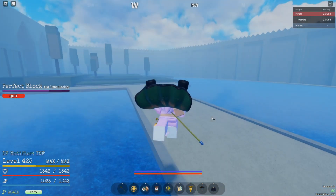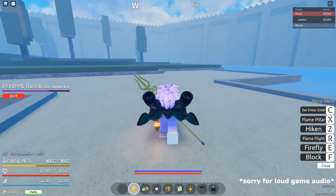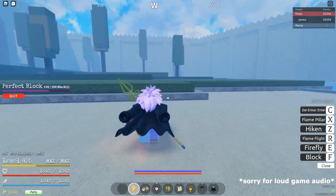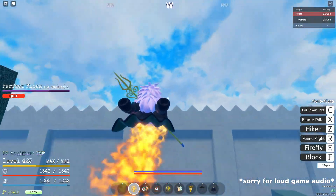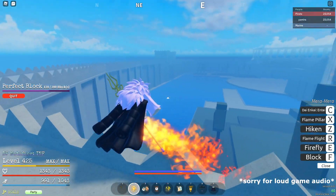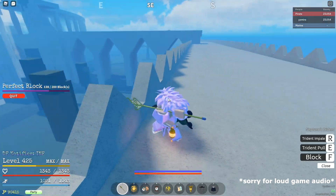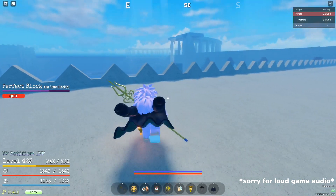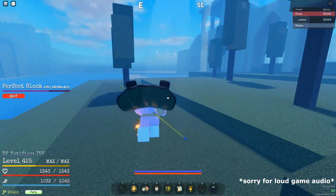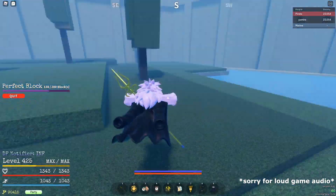I'm just gonna show you guys how to crack and farm with the Era fruit, because I did just get this fruit and it is a little complicated to crack and farm. In order to crack and farm, you would need to be in the Coliseum. Set your spawn over here and you can easily crack and farm. Whenever you set your spawn in the Coliseum, just run straight west.